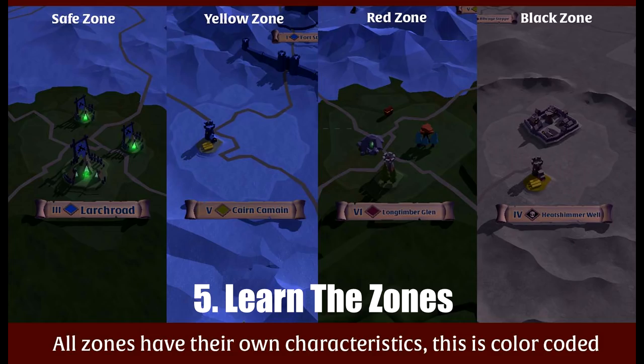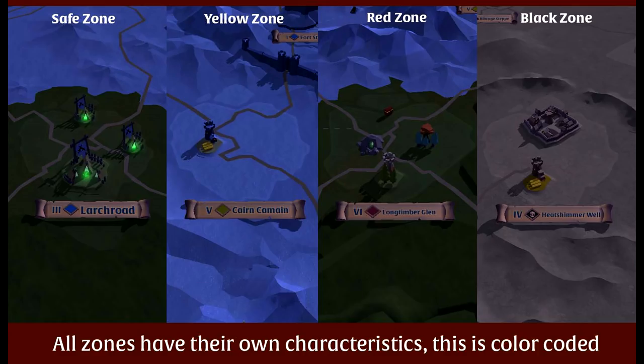Number 5: Learning the zones. Let's take a look at the map. What does each zone mean? There are yellow, red, and black zones. In yellow zones, you can be PKed. However, all you lose is time — if you die in the yellow zones, you won't lose any loot.